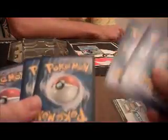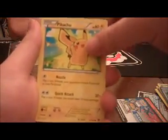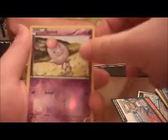Next we got our X and Y pack. So we got a Zorua, another Weedle — gotta love Weedle — a Dark Energy, Pikachu, Timber, Professor Sycamore — gotta love that card — Professor's Letter, a Spewpa, a Spoink — that's funny — and a Slurpuff. Another rare! Don't ever count out the commons.